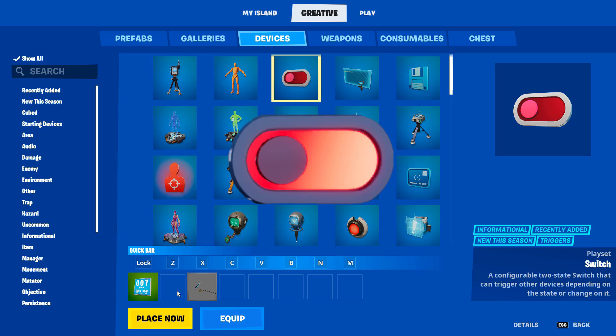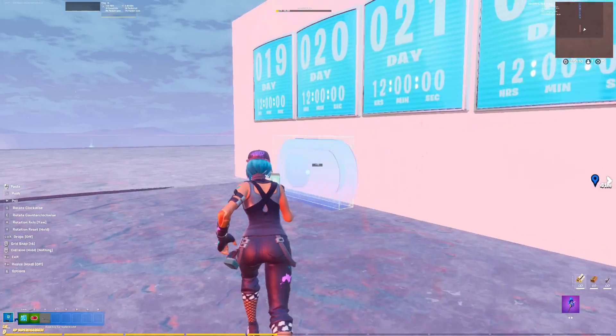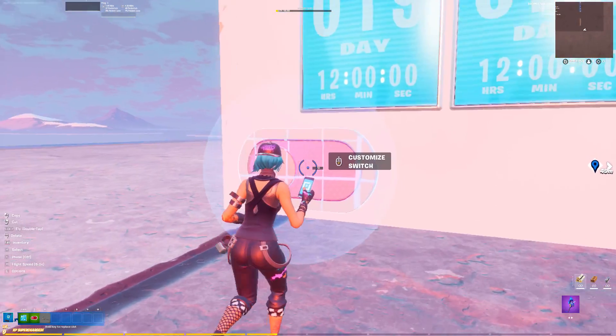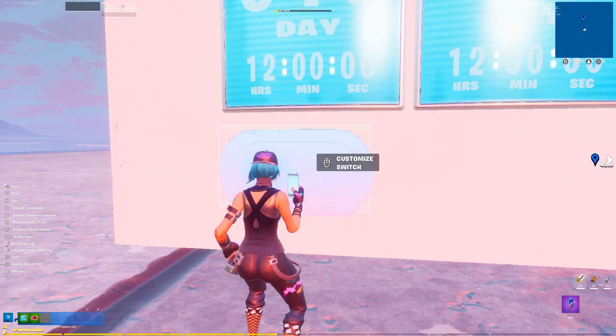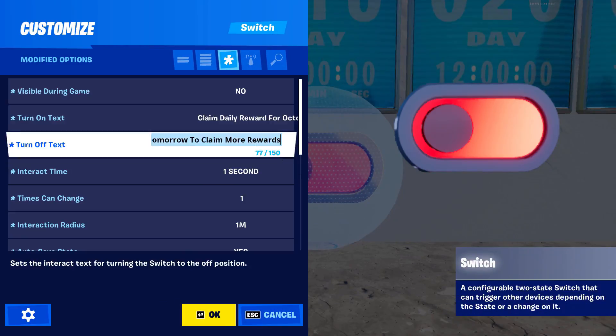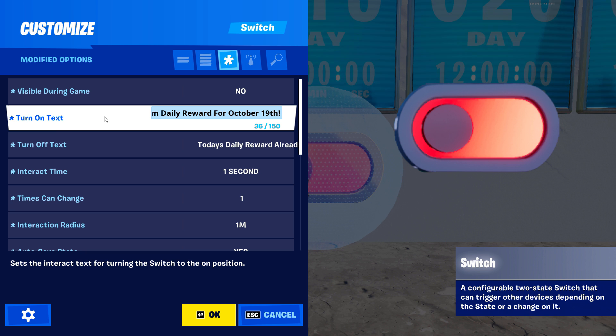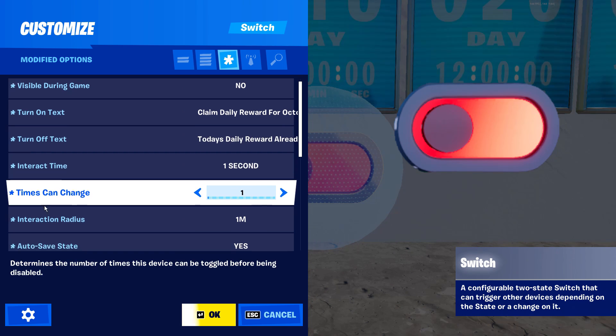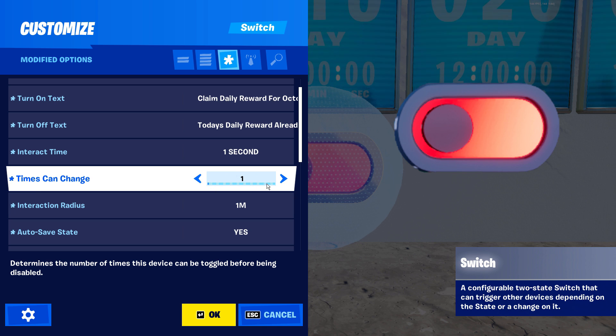Next we pull out the switch device — this is already my favorite device and I don't think we even know how much it's capable of yet. We're going to head back to our first day of rewards and place down our first switch. Set visible during games to no, then type something like 'claim your daily reward' for the turn on text. We can also tell the player if they've already claimed their reward today by typing that into the turn off text. We can also set up an interaction time if we want.